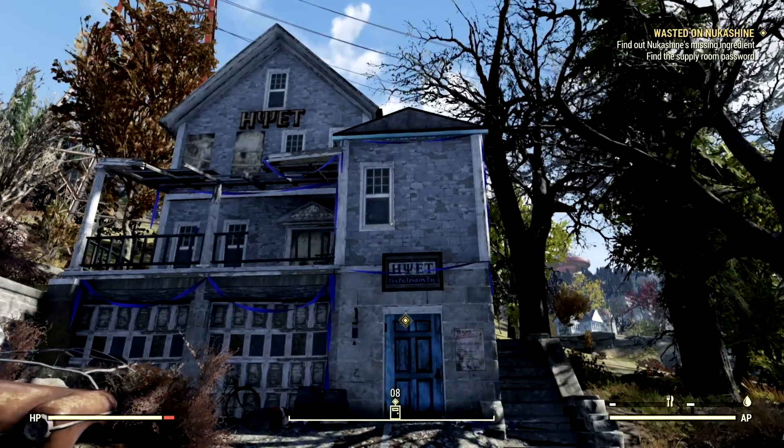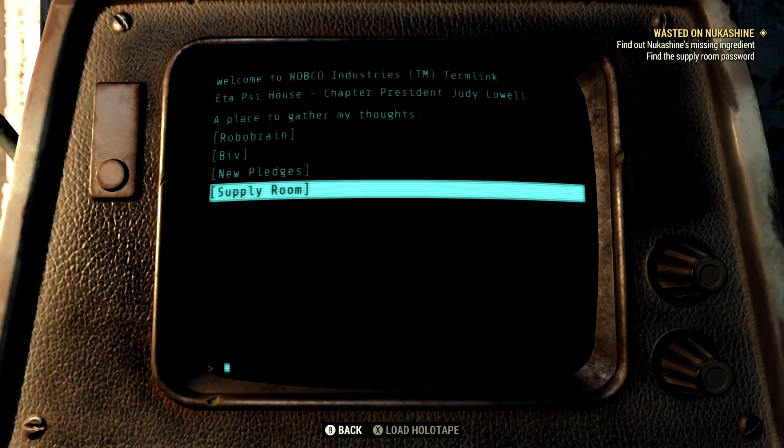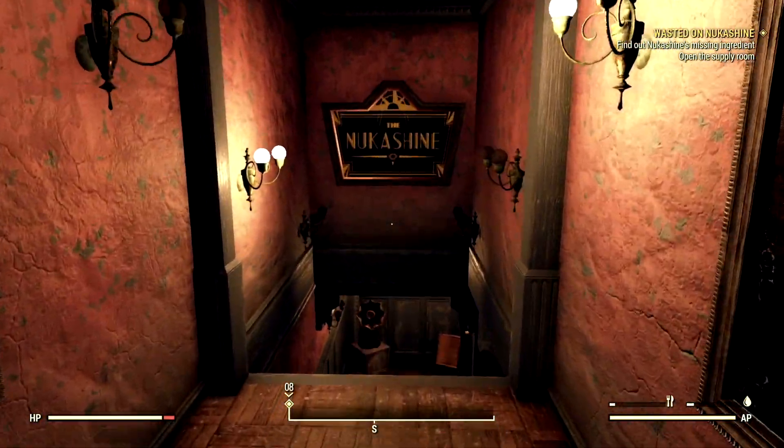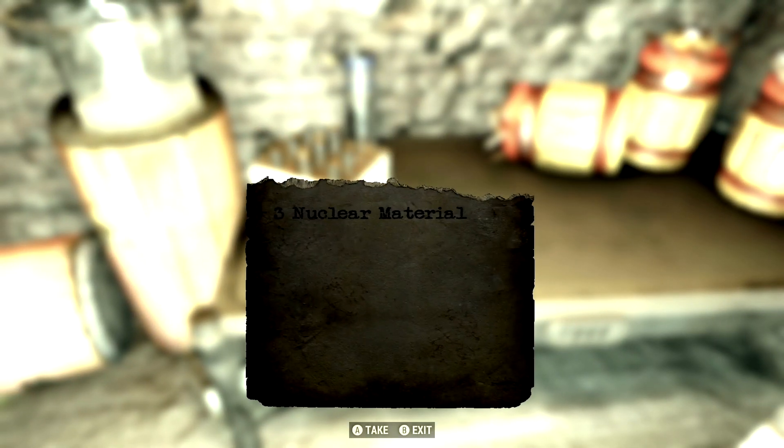Once you get the note from Biv, go to the ETA house, read Judy's terminal, and select the entry entitled Supply Room to get the password. After that, go back to the speakeasy in Big Owl's Tattoo Parlor and open up the supply room to find the remaining part of the note. Once both parts of the note are found, it reads off the required ingredients for Nuka Shine.